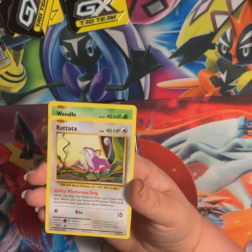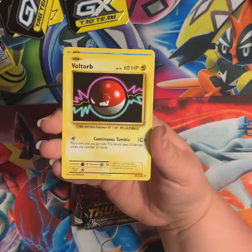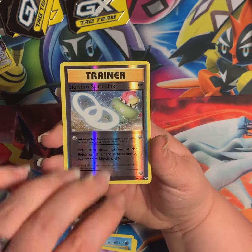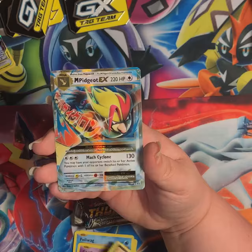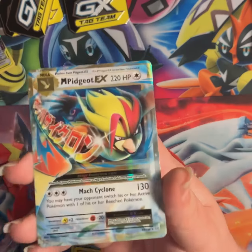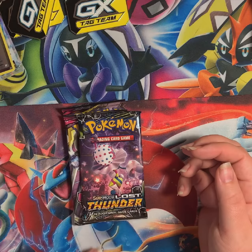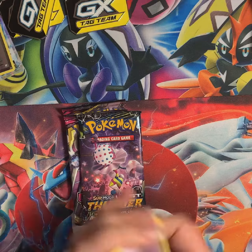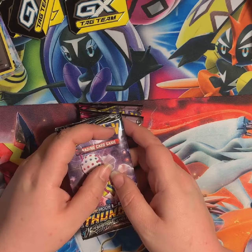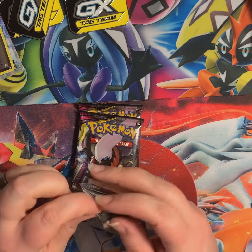Metapod, Charizard Spirit Link, Rattata, Weedle, Voltorb, Poliwag, Gastly, Spirit Link, Slowbro Spirit Link, and Mega Pidgeot EX — which I'm pretty sure is one of the most commonly pulled big hits from this set. I think I've pulled and sold about six or seven of them in the last however many months.